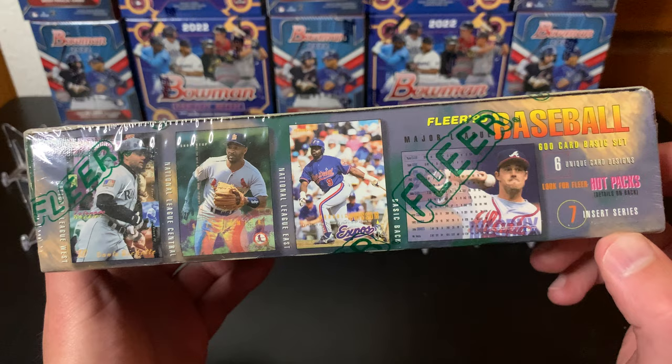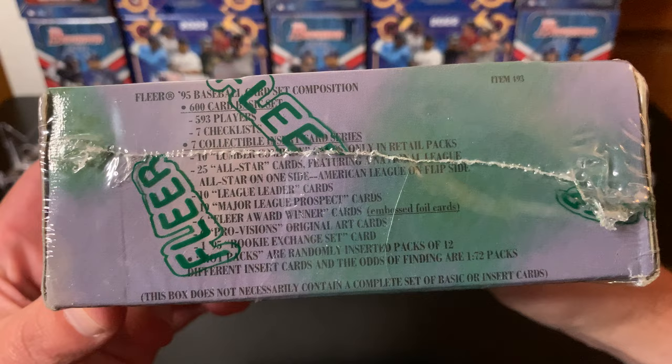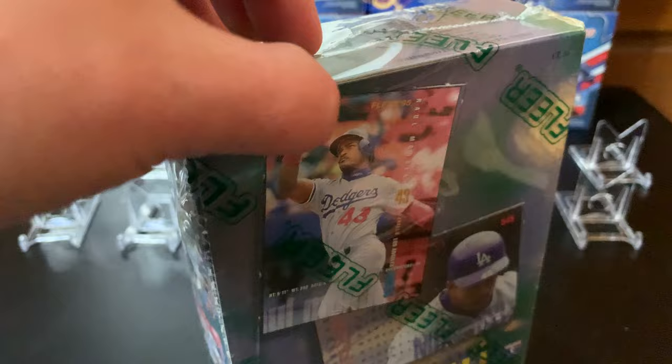Here's a look at the box - the different variations of cards that came with it. Each division had a different design. There are about 10 different insert sets roughly. Let's get this guy opened up and see what we got inside. He brought a special knife just for opening cards today.